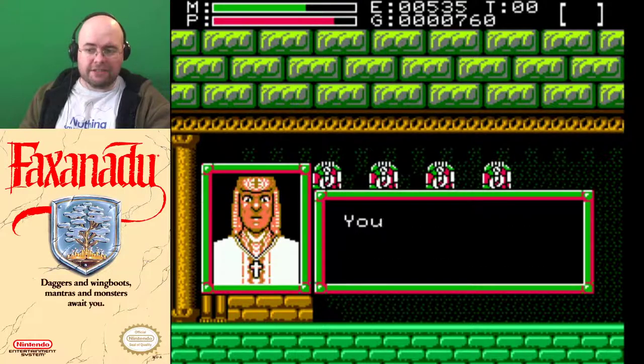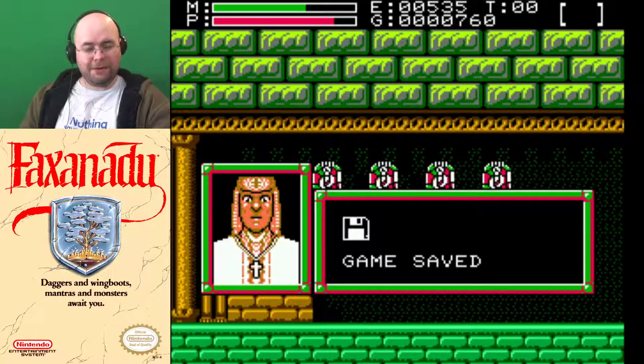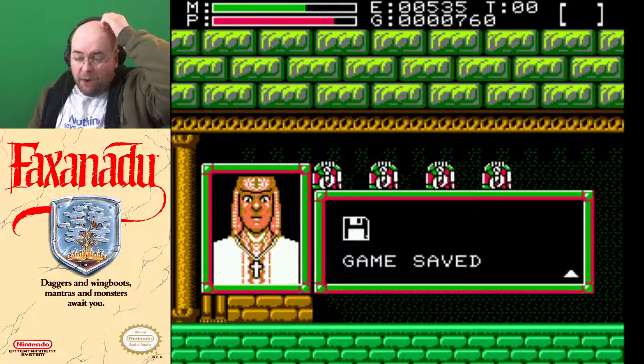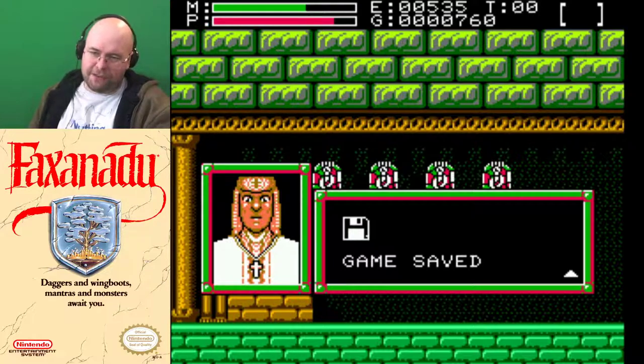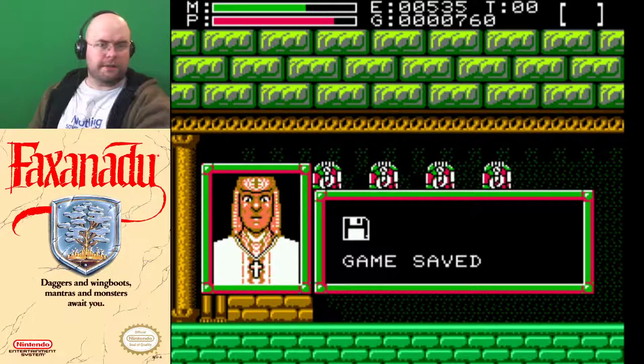In the US version of the game there was a password screen here — a random, very long string of alphanumeric letters. However, the game was actually released on the Famicom Disk System in Japan, which meant you had the ability to save. That's the reason I'm using the Japanese version as the base — not just because it's de-censored, but also because it has save features. That's also the reason for the character name at the beginning, which is not in the US version.